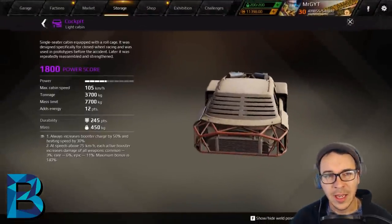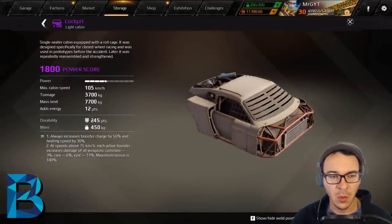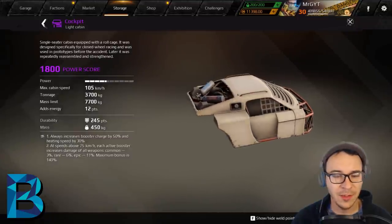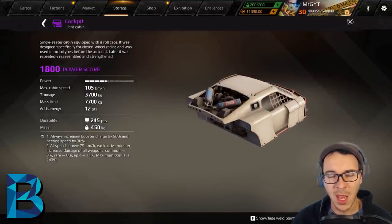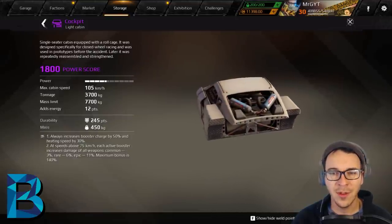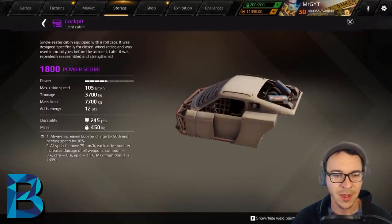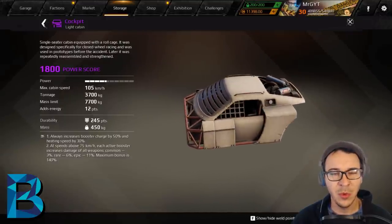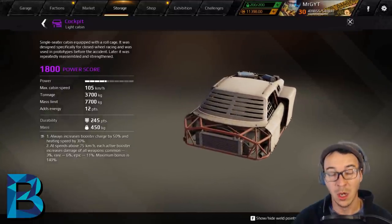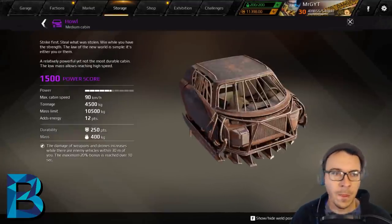On to B-rated epic cabins. The Cockpit is a light cabin that gives good speed, and if you're boosting it makes your weapons do extra damage. It's great for driving melee crazy wedges at full speed, but it's a very niche cabin. It'll help you with races and make boosters more effective, but it's not the best cabin for PvP. Giving this a B.